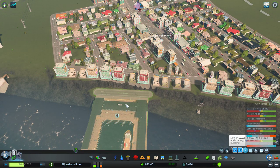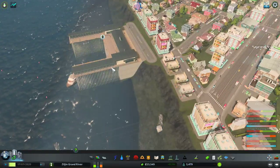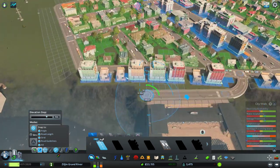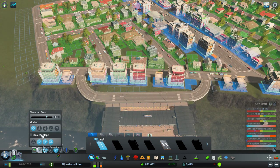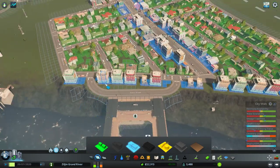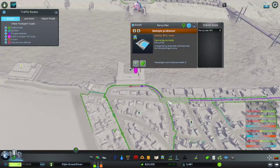This ferry stop placement is not good because it's too low. I'm just going to use the Move It mod to make it higher — technically that is cheating since in the game you're supposed to use terraforming tools for that. Now the pier looks better. How are people going to get up and down? Let's forget that for now. I'll connect it over there and make sure it's forced to ground so it looks nicer. Zone in more of that — now there should be people using the ferry.